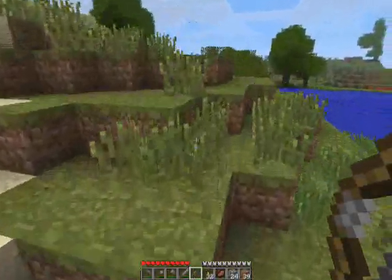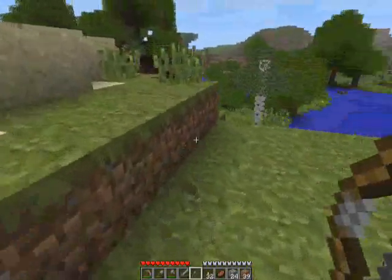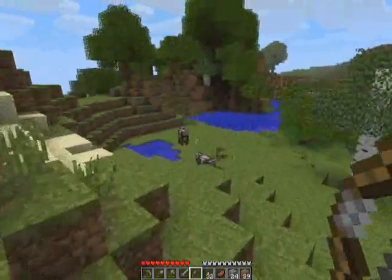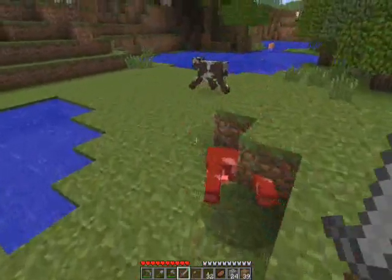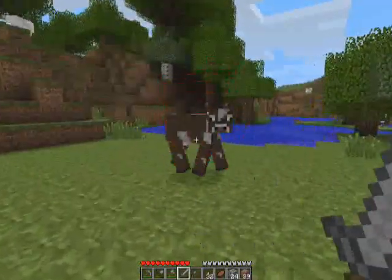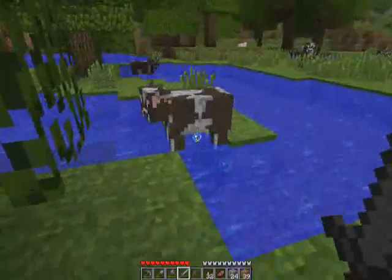I'm going to go out and try to find what I'm looking for - a snow biome, because I want some snow. I have something planned. Snow itself has no purpose. It's just an aesthetic, like any other block. One block is as good as another, as far as it usually goes. I don't have any around me, so I'm going to look for something.